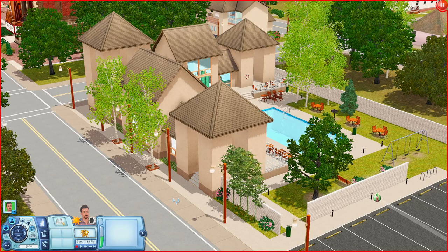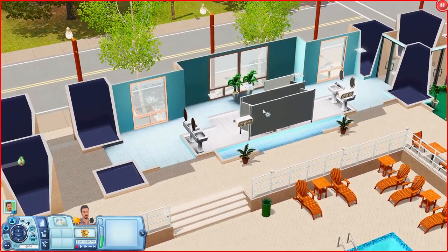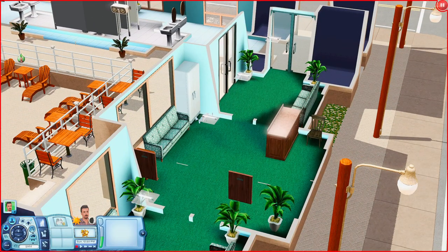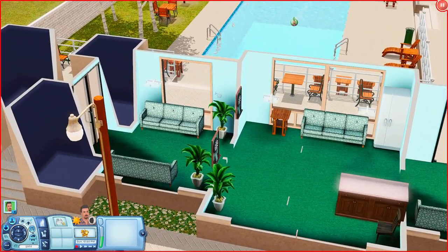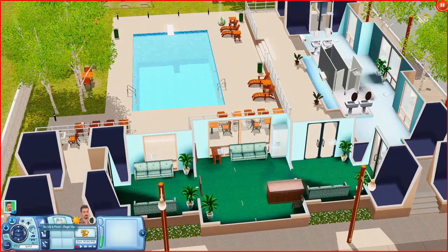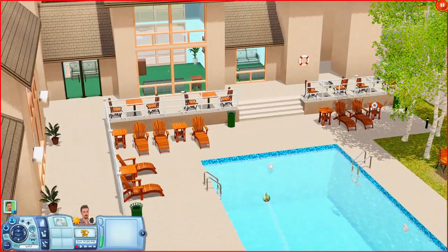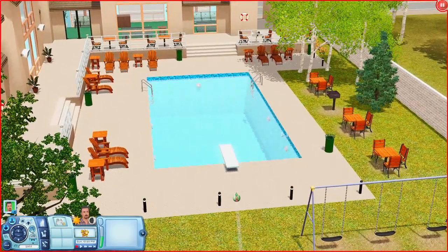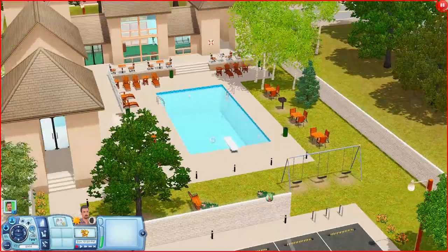Across the street is the Pleasant View Community Pool. Over here you have your bathrooms in the middle leading to a lobby slash check-in desk area. There's a fridge so Sims can get food, and some dartboards. Going this way there's another lobby area to sit down in. Outside you have tables, chess tables, lounge areas, a nice swimming pool, a grill, swing sets, and more places to sit down.